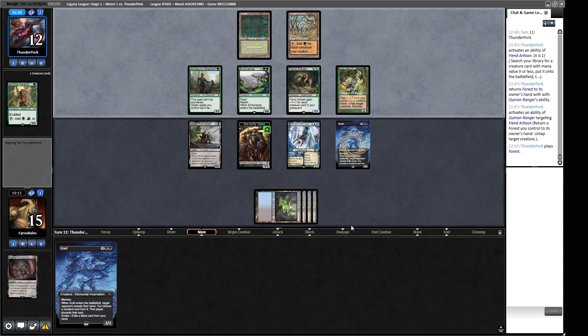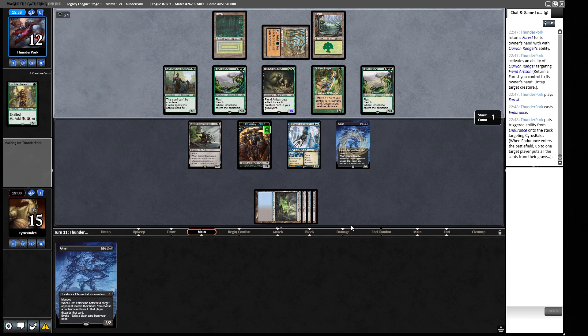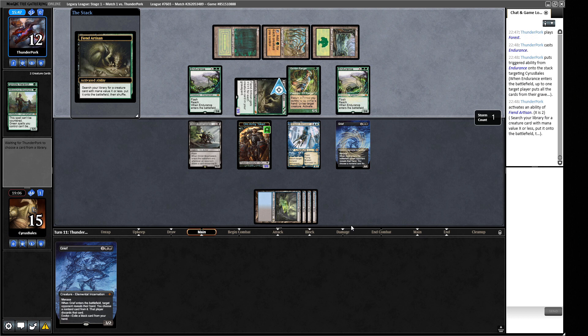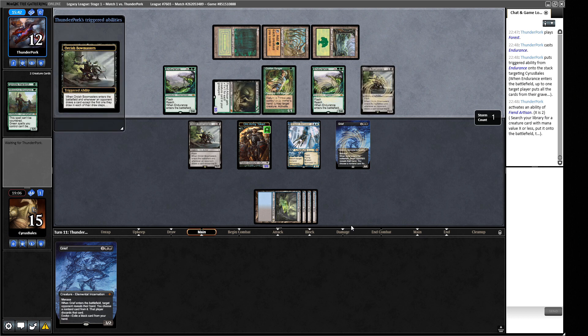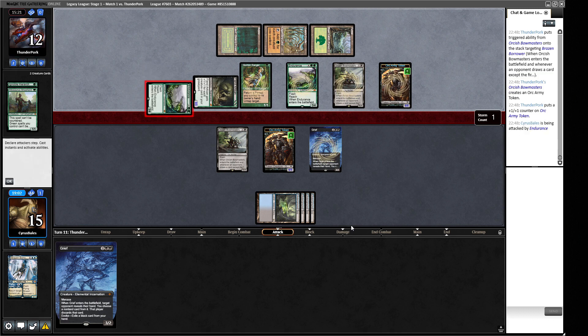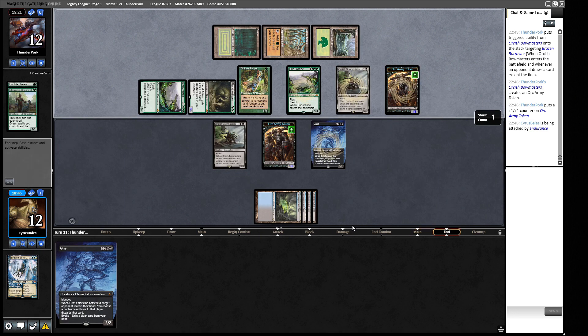I'd still cast Reanimate if we drew it. We get rid of their Allosaurus Shepherd. An Elvish Reclaimer gets Bowmasters triggered to ping down Borrower. Now they can block with two Endurances and our Grief doesn't do anything. They go for an attack - interesting. We just take it. Next turn we're going to get Cratehoof'd anyway. We attack with Grief and hope to eat some of their guys - but they have six to nine mana off Cradle, enough for Cratehoof.